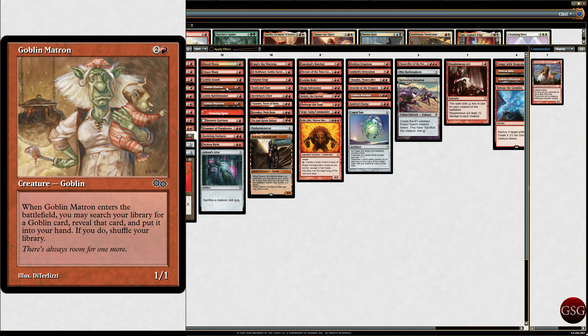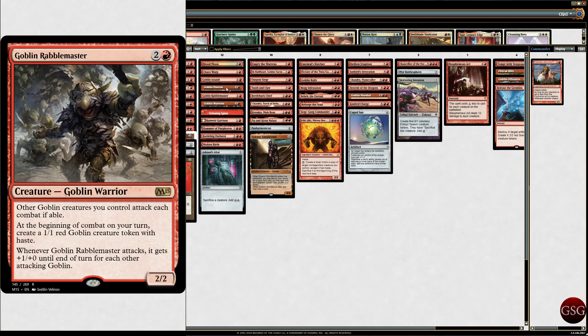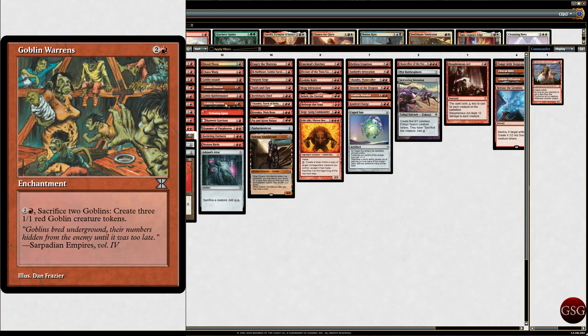Goblin Matron — I like that art from Urza's. Goblin Ringleader from M15 — creatures you control attack each combat if able. Goblin creatures enter at the beginning of combat on your turn, so Purphoros triggers off. Whenever Ringleader attacks, it gets plus 1, plus 0 for each other attacking Goblin. And Goblin Warrens — pay 3, sacrifice 2 Goblins, create 3 Goblins. Goblins breed underground, their numbers hidden until it's too late.